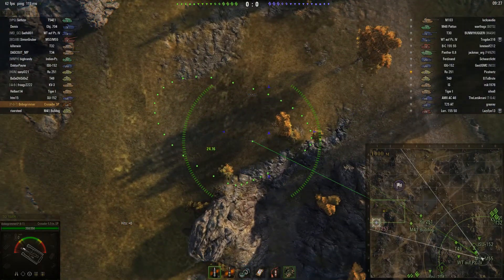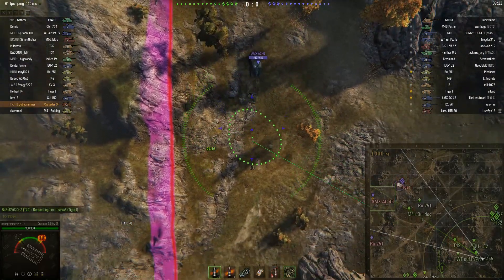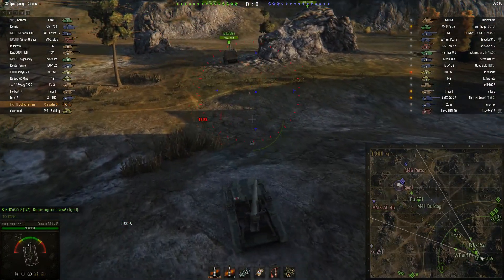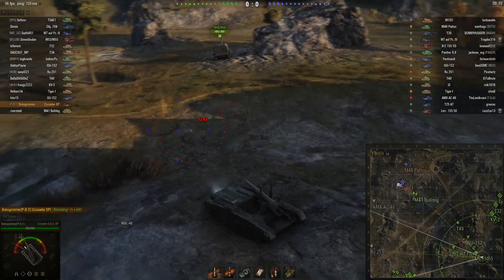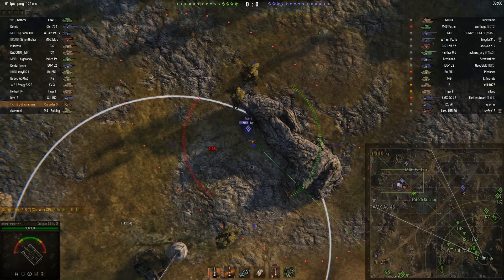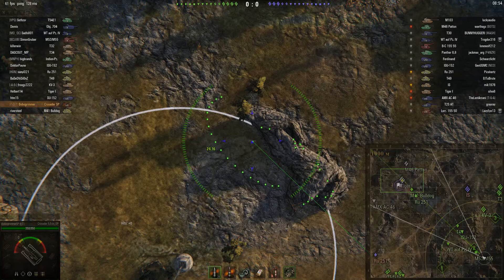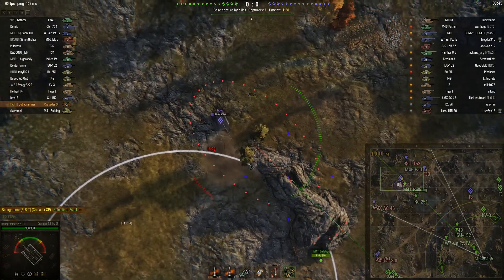We've got aimed in over this way to see what our light tanks are going to spot. There's a tank destroyer there — shot away, didn't lead him enough. Let's move over a little bit, see what we can see on this Tiger. There's an IS pushing round fairly aggressively down the eastern side — we'll get aimed right in. Shot away — and that went long. We might have splashed him.